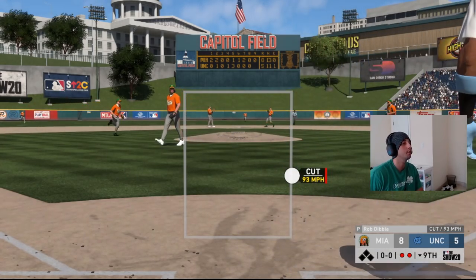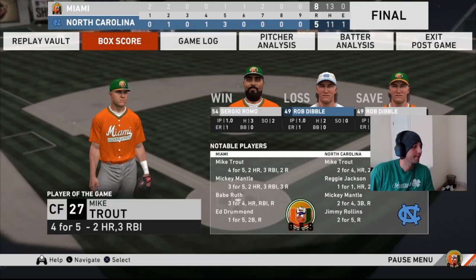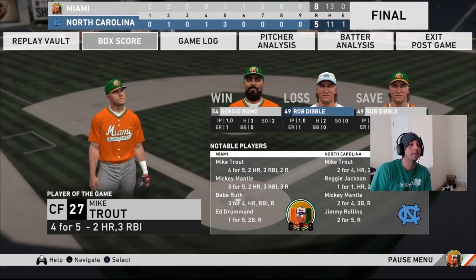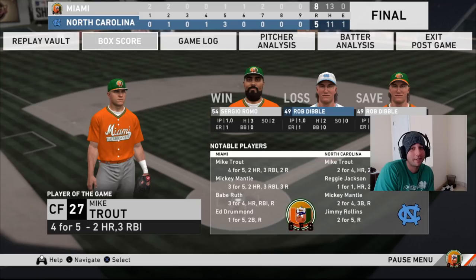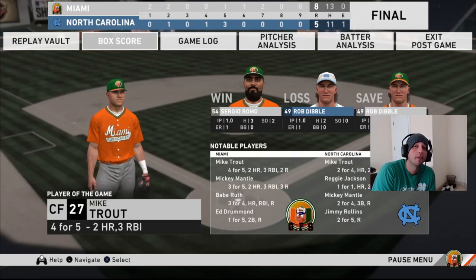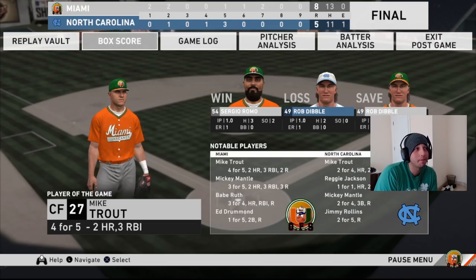He swings early — yes, strike three, you're out! Perfectly dotted, swings early. Dibble gets the save. Walter Johnson does not get the win — I took him out in the fifth. Sergio Romo gets the win. Like I said, Walter Johnson's not very good — you can just sit on the hard stuff and wait back on the slow stuff. He was starting to hit him really well. After we took Walter out, the bullpen only gave up one run and shut him down. We get the win eight-to-five.